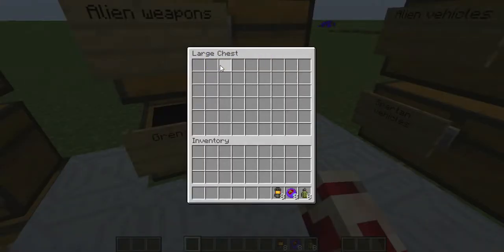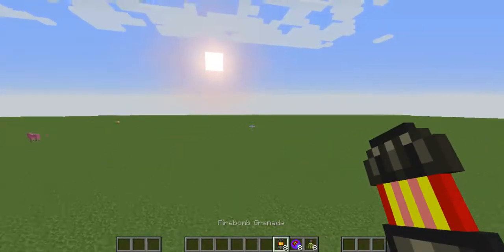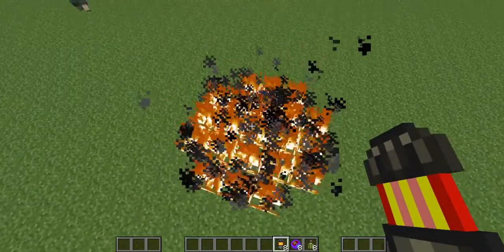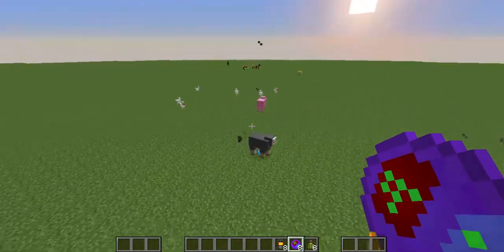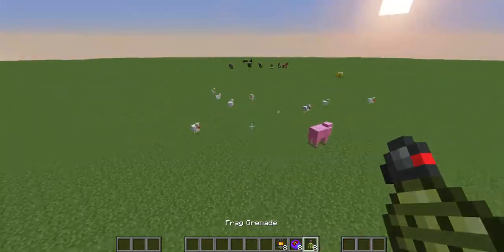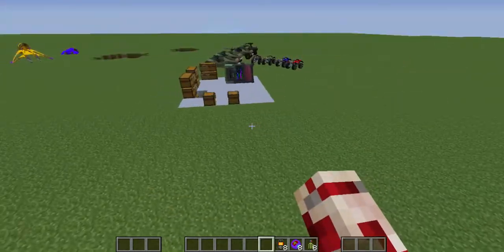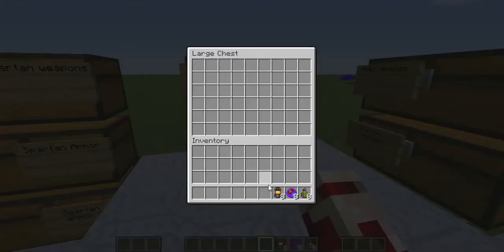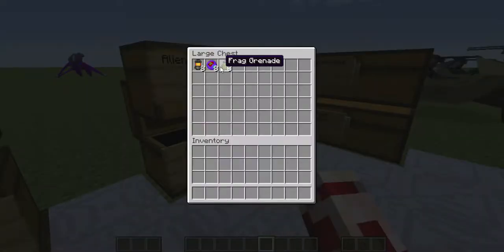Now for the grenades — there are three different types in this mod. The firebomb grenade sets off a huge area of fire. Then there's the plasma grenade, which is an alien grenade that can stick to things and blow them up like a regular TNT explosion. And obviously the classic frag grenade — it doesn't stick to anything, it just blows up right on the spot. These grenades only stack in eights, not 64.